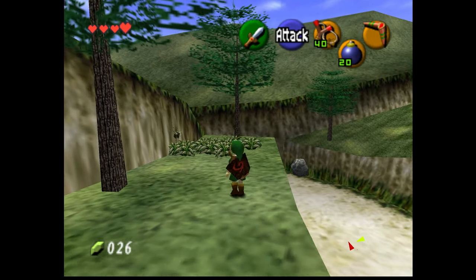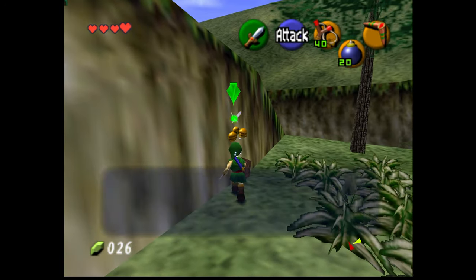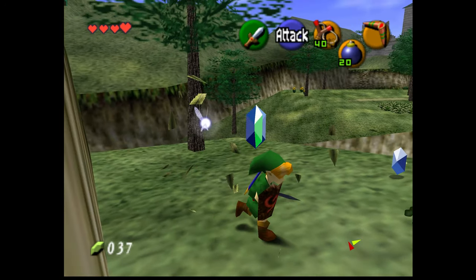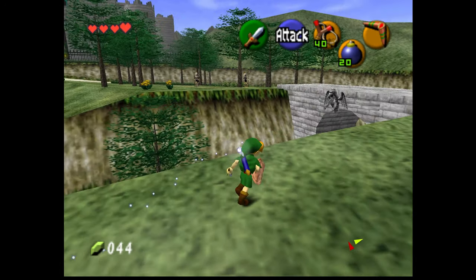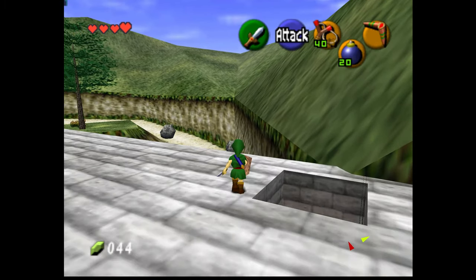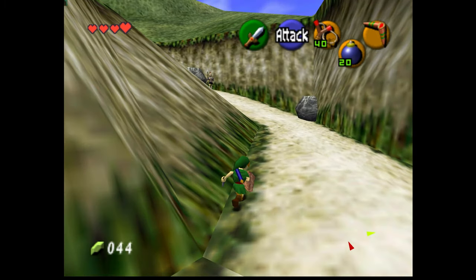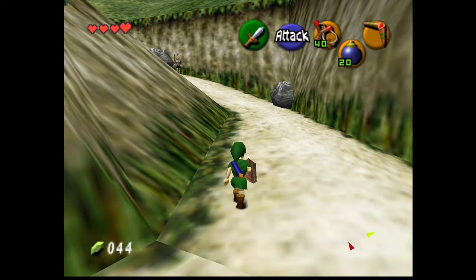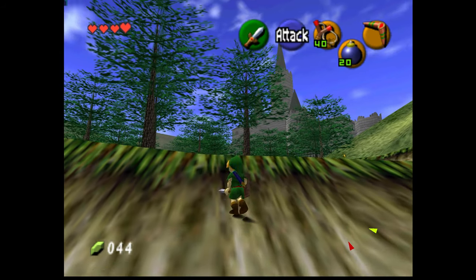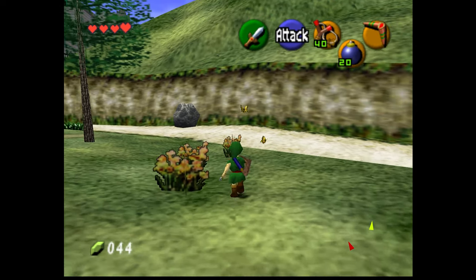Oh, a skulltula! You destroyed a gold skulltula, and some rupees. I see guards, but they're not in their original spots and the fairy fountain pathway is gone too. All right, he's right there — let's see. Don't want to run into one by accident. Let's go this way, skirt these guys a little bit, don't get busted.